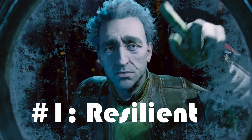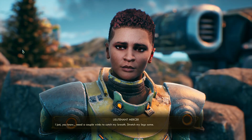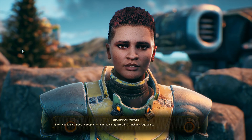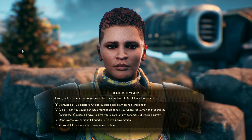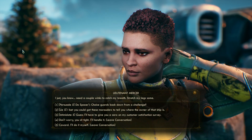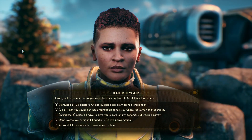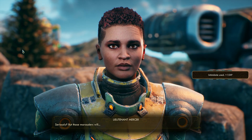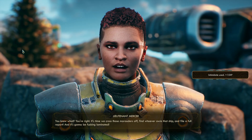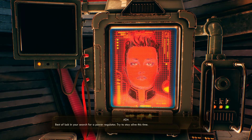Number 1: Resilient. This perk buffs your armor, allowing you to wear light or medium armor with better skill boosts, while still having the protection of heavy. The reason this perk is number 1 is because it's very useful regardless of playstyle. You can always benefit from Resilient.